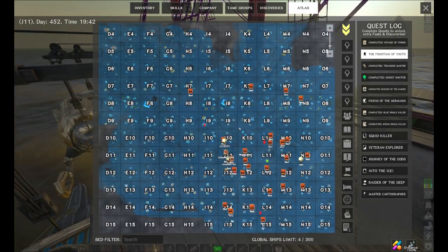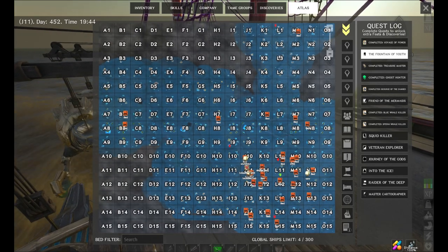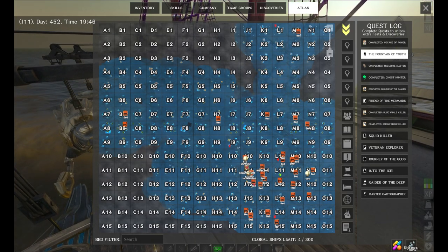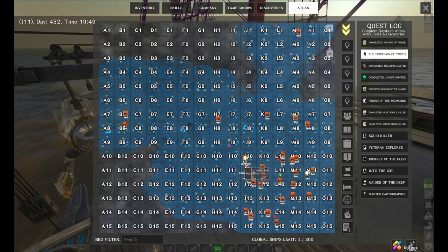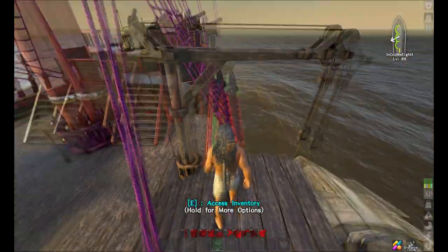I can show you my map as well. As you can see I have discovered a lot of places because I've been around the world — gathered materials, done a lot of treasure maps. I like to sail. Let's get on to the mission.